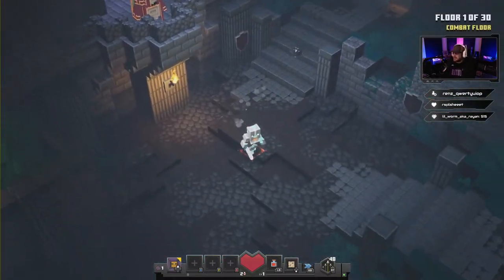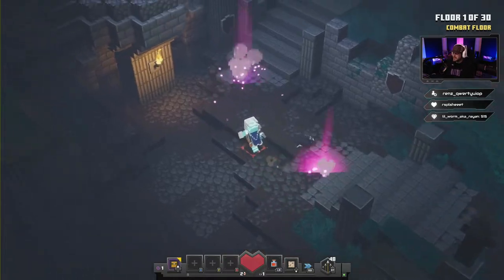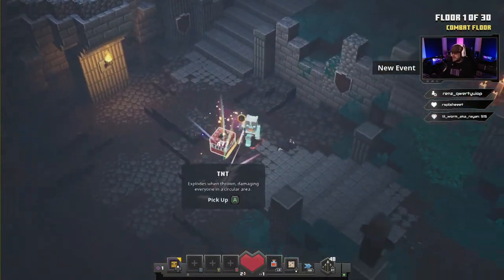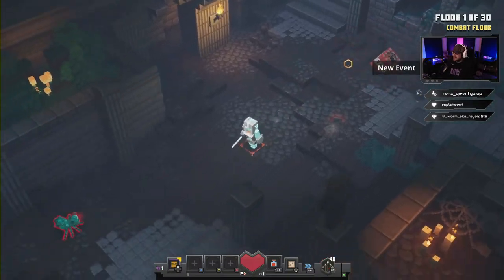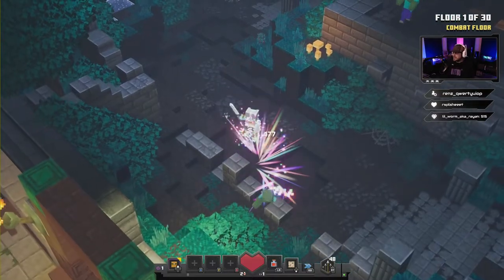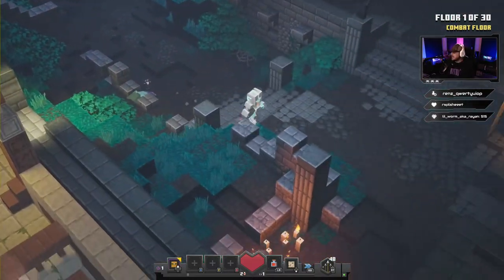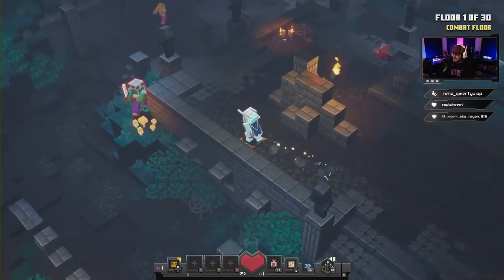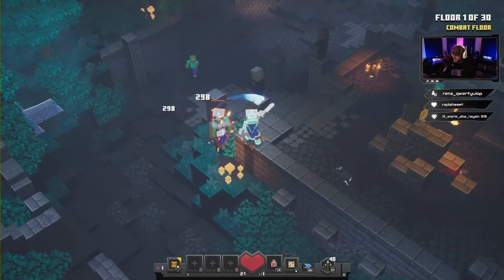We're on Apocalypse difficulty right now. The very first round is super easy, you don't really have to do anything. We're just gonna run around and kill these zombies and spiders, then we'll head on to round two, which is a little bit more difficult.